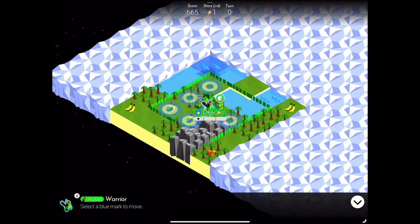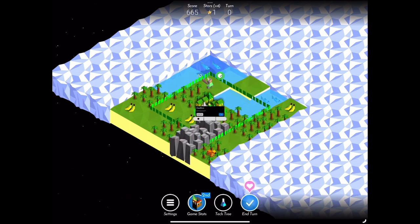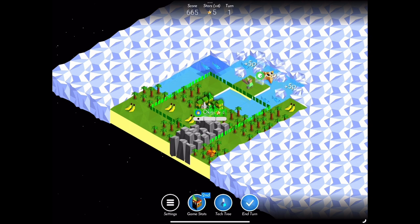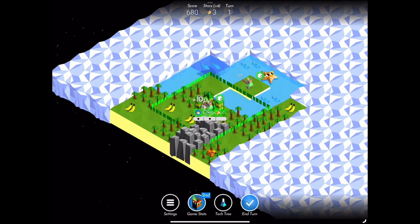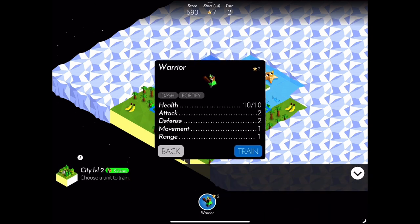The strength of the Kiku tribe lies in its ability to get to the water and explore oceans quicker than other tribes. With this said, continue to explore and research while prioritizing the sailing technology. It is important to plan out your turn so that when you have enough stars to build a port, you have an explorer ready to move onto the water.